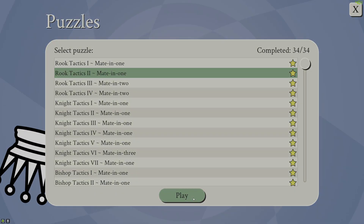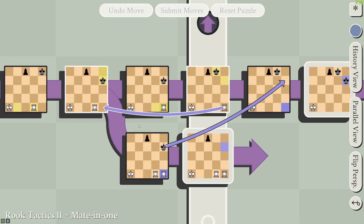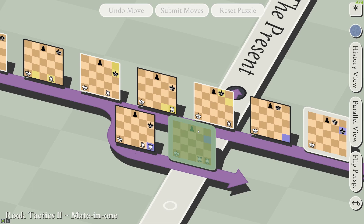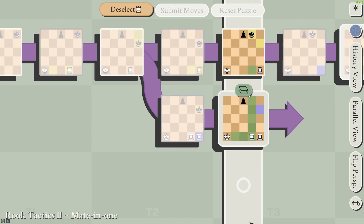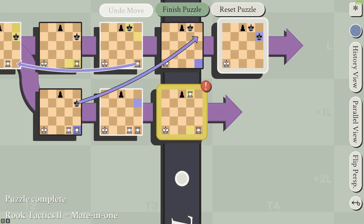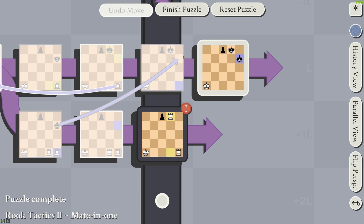In Rook Tactics 2, here we have a different branch. Rooks can also go through branches in this direction across the present. So we move this rook to here, and this directly attacks the king in this branch. And again, because it's not a present frame, the king can't move out of the way.